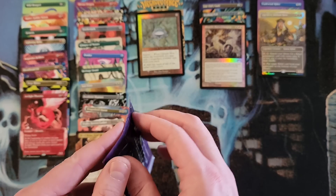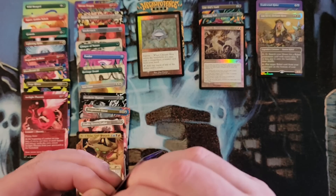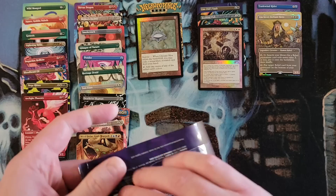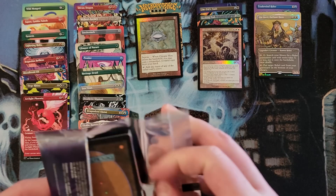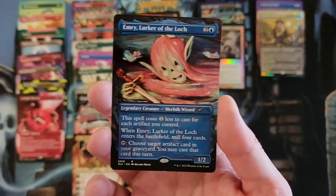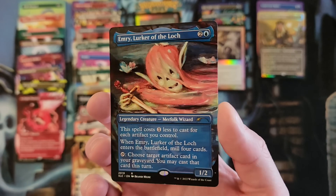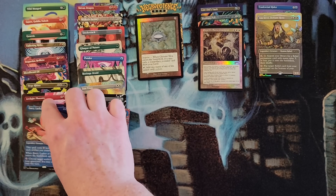2019 — once again I don't remember the card. It was something from Throne of Eldraine. Emry, Lurker of the Loch — yeah, good card. I didn't really care. It's cool looking, not foil unfortunately.